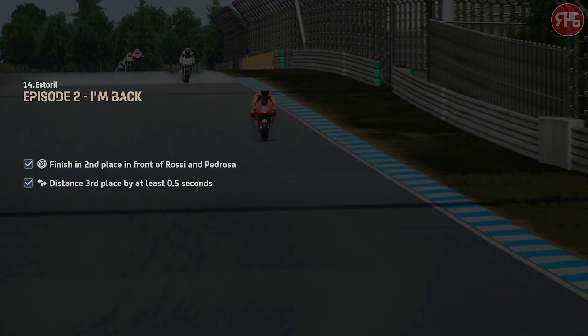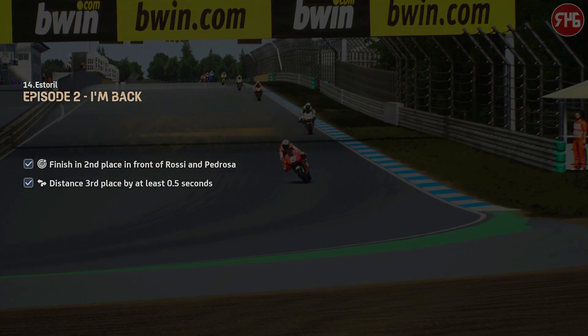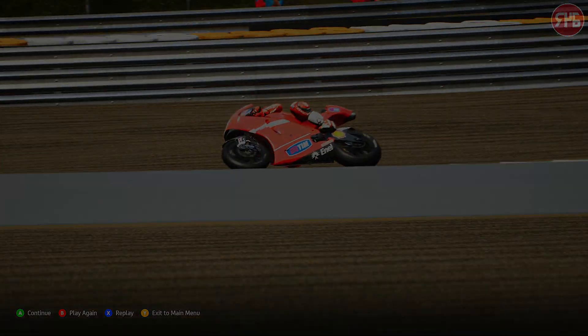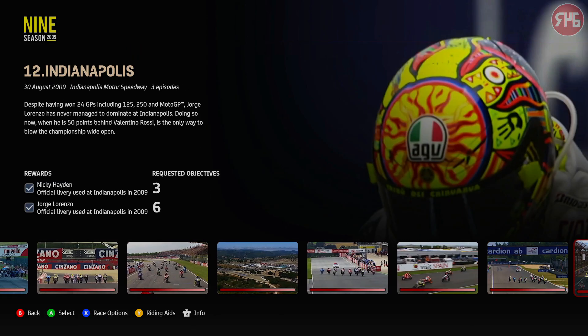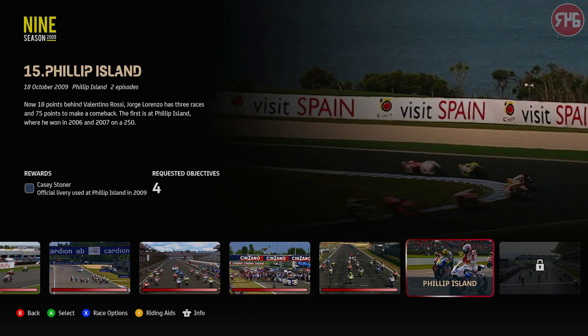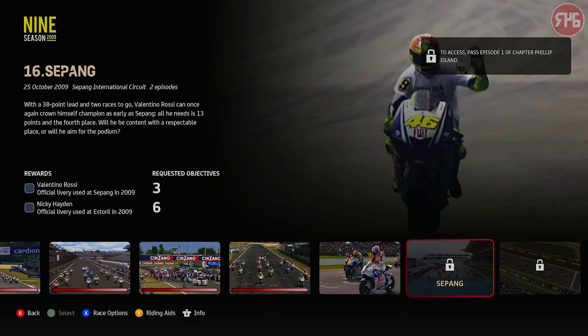We've only got three left to go. We have unlocked Lorenzo's official livery from Estoril 2009. Next time we go on to Phillip Island, then Sepang and Valencia — that's it. Sepang will be a slightly longer one because there are six objectives altogether, so three parts across two episodes, but I'm assuming one of them has two parts in.